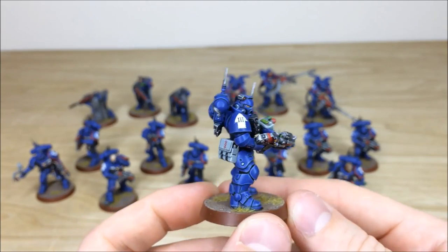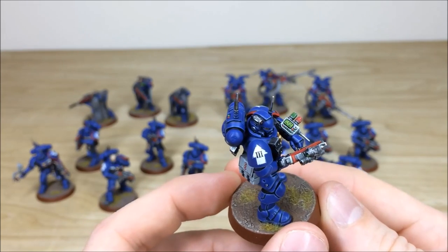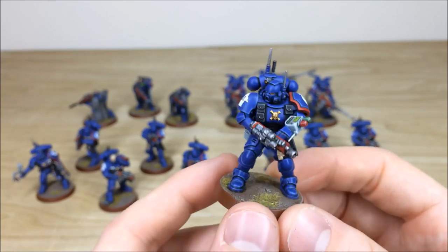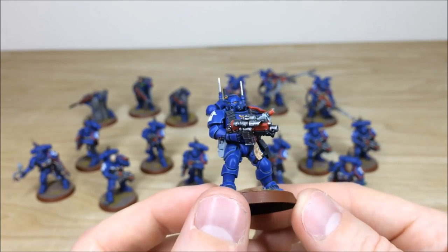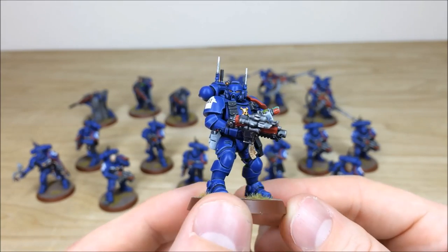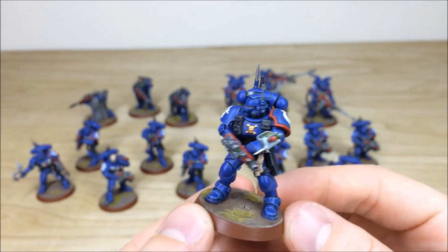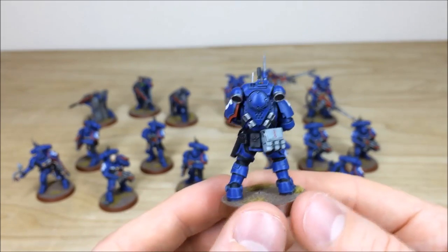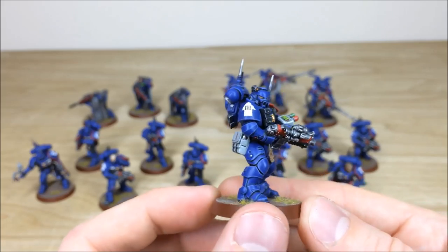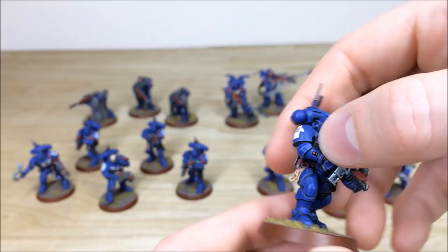Next is the Medicae marine — the apothecary-type unit — with bubbles in the vials, a blip monitor, and a narthecium. The purity seals have text written on them, and the lenses have point of light source and multiple blend highlighting. I love the twist on the bolt gun as he's working on it. The Vanguard are probably one of my favorite Primaris units, just after Intercessors.